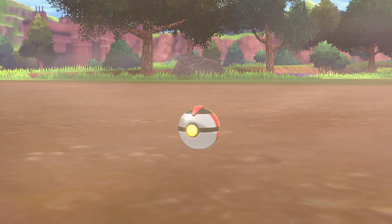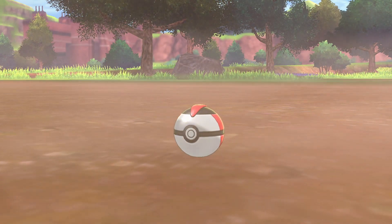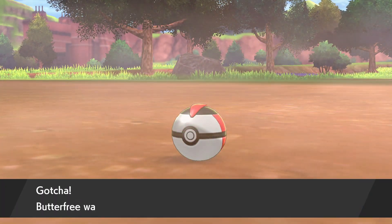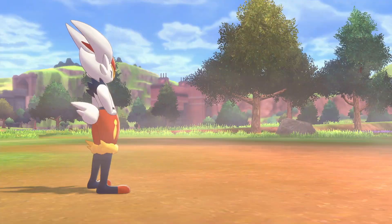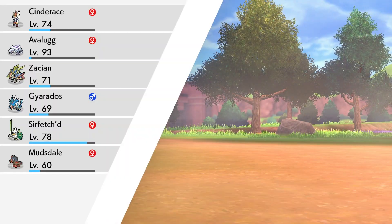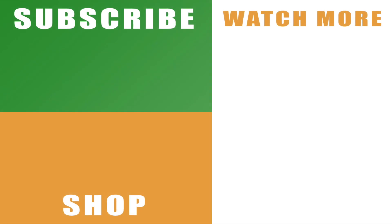And that's it — that's how to whistle, sneak and catch timid flying Pokemon in Pokemon Sword and Shield. Hopefully the video helps you out; if it does, drop me a like below, it's massively appreciated. You can also subscribe to the channel with the links on the left, and hit the bell button for notifications on all my videos. You can see the rest of my Pokemon Sword and Shield guide with the links on the right. Leave any comments below and I'll catch you next time.